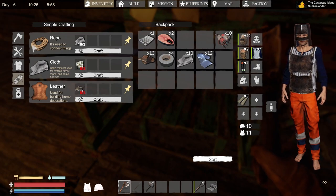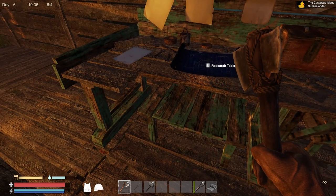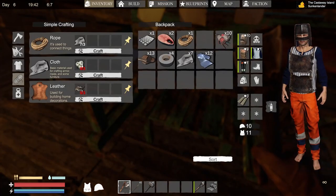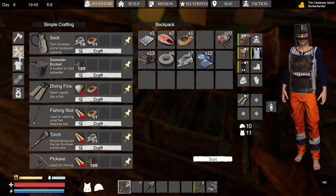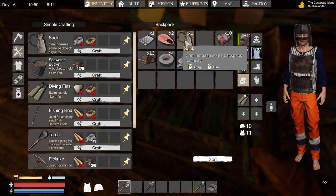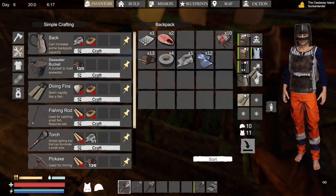Leather - so we need hides, so we must be able to hunt at some point. Satchel - increase your backpack space. Let's craft up another rope. Hopefully it leaves me enough to make the satchel - which it's probably not going to. Oh, it did! I've got the satchel. Let's use it. Cool - it gave me another line. That'll be great for when we're diving. I wonder if I put this on the shoes. No. That's the other thing I want to look at - the pickaxe. I want to be able to build that at some point too.